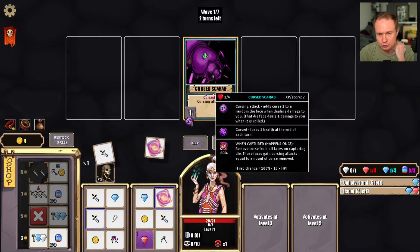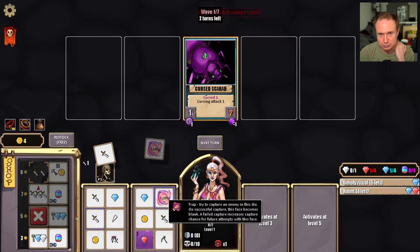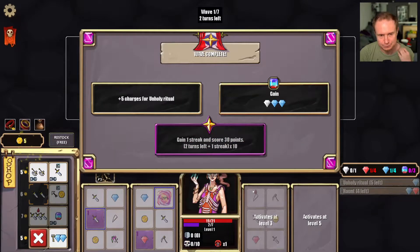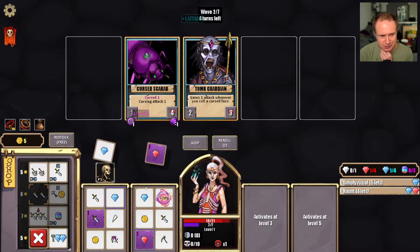Remove curses from all faces on a capturing die — those faces gain cursing attacks equal to the amount of curses removed. Okay, so... we failed again. Jeez.